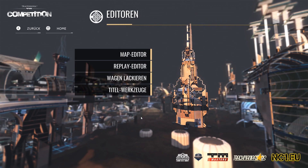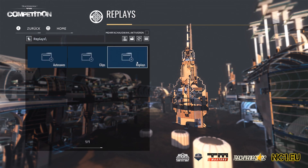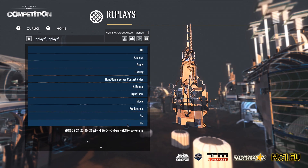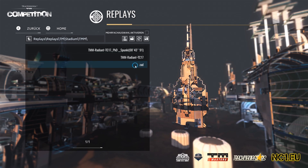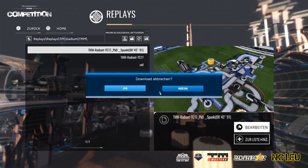So we are in Stadium. I am in the competition title pack — you don't need this, you can just go with the usual Trackmania stuff. But I choose this because I have some replays which have to be opened with that. Here we go.